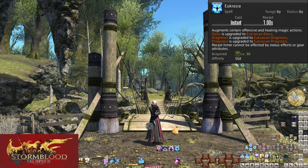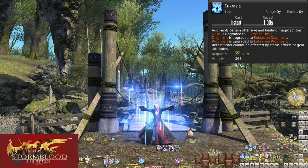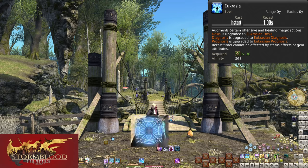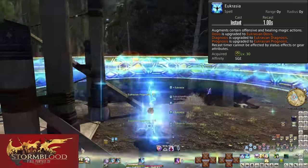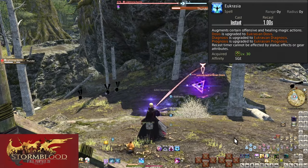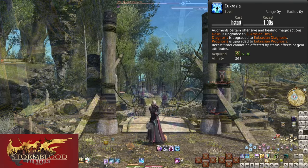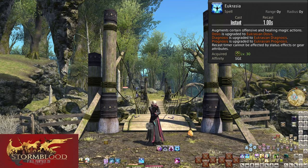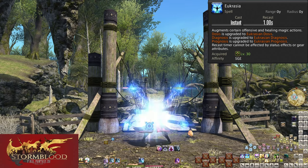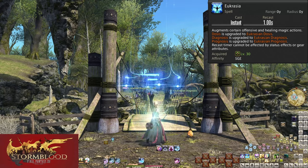Level 30, Eucrasia. Before talking about the skill, there is a UI element for this one — it's a symbol that lights up to signify the buff is active. This skill has no cast time, a recast timer of one second, and does nothing on its own. What it does is change the previous three skills into a different form. Eucrasia has a global cooldown of 1 second, and all three Eucrasian skills have a 1.5 second recast — adding up to the same 2.5 second recast. Upon using any of these skills, the Eucrasia buff wears off.